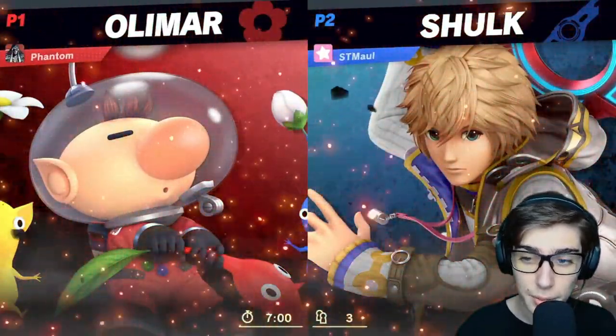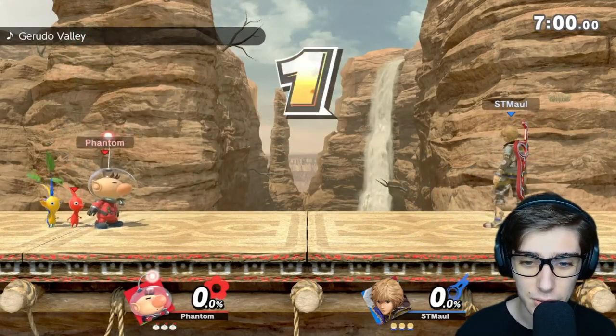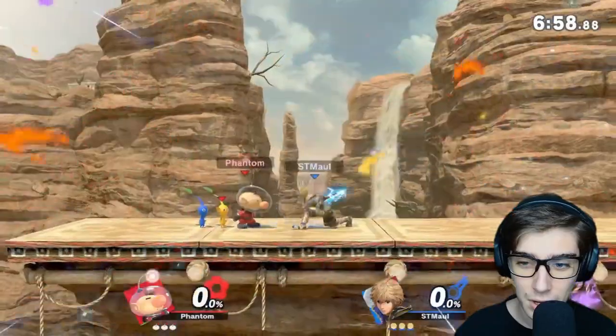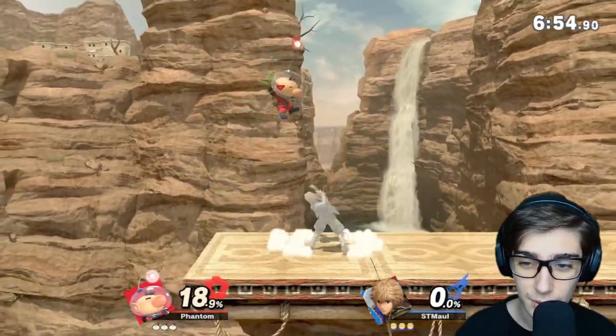Looks like we have Shulk up next, and while that's a pretty scary matchup, I think we can play our distance safely with the Pikmin, so let's go ahead. He's doing some pretty good damage so far. Let's try to get an up tilt.